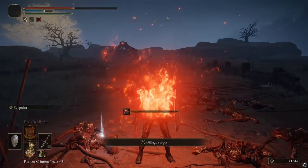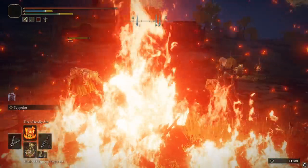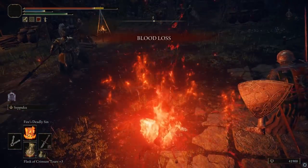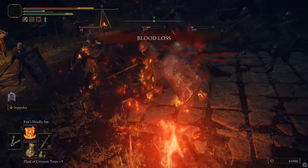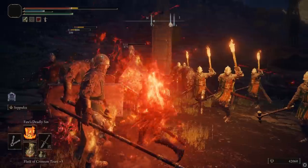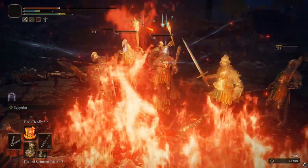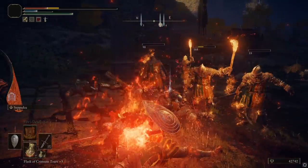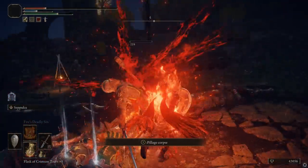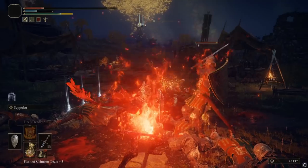Let's go do it with some soldiers — this ought to be fun. Seppuku again. Look at this — enemies like this can't grab you. You can just hold shield, walk into their faces, and they can't do anything to stop you. They just kind of committed seppuku on themselves.